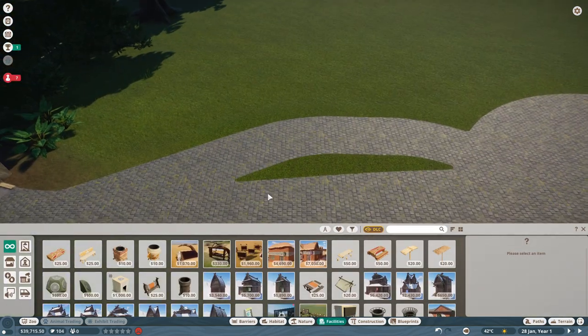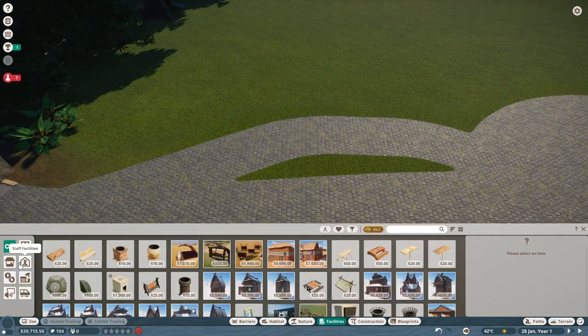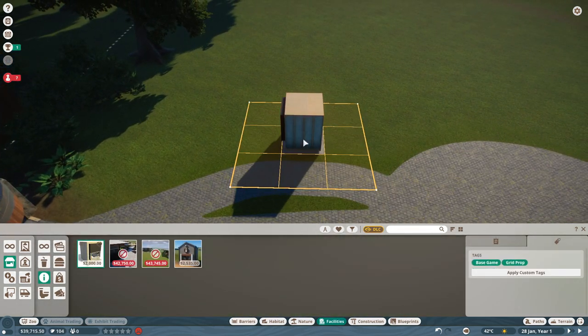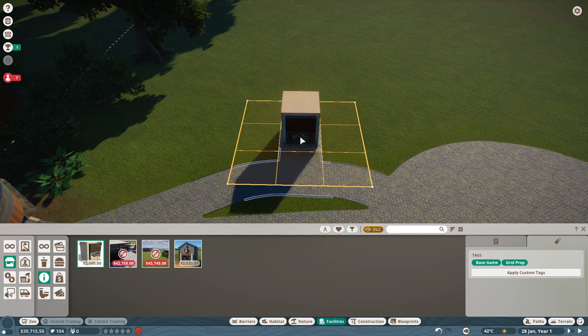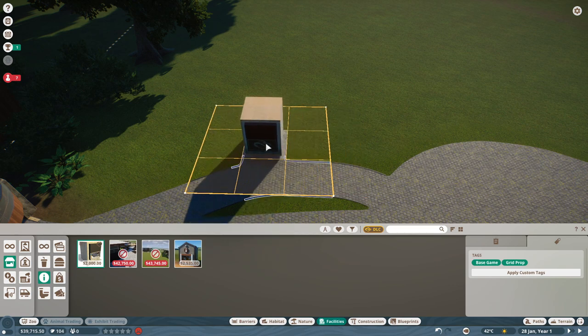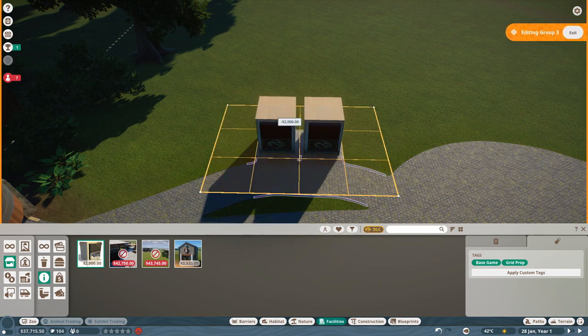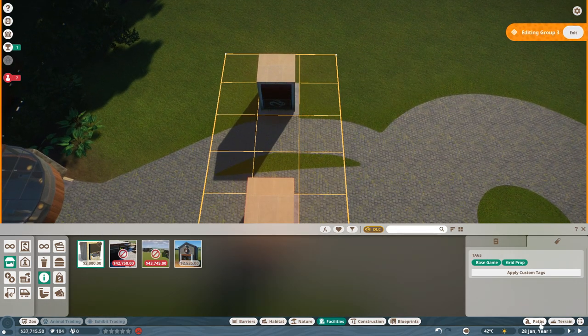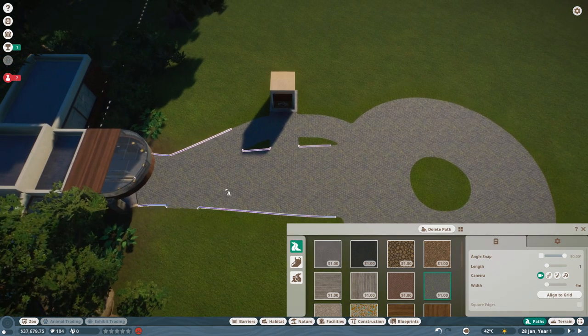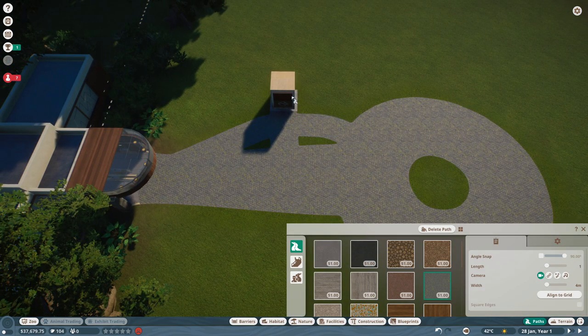We will start with popping down some facilities first. I think it's pretty important to start with the information center for guests — this way they can buy those awesome conservation credit brochures or something. That's a real moneymaker, so I definitely want our guests to be able to buy that. I also want this information center to be a little bit off the main road because it will be crowded quite fast.